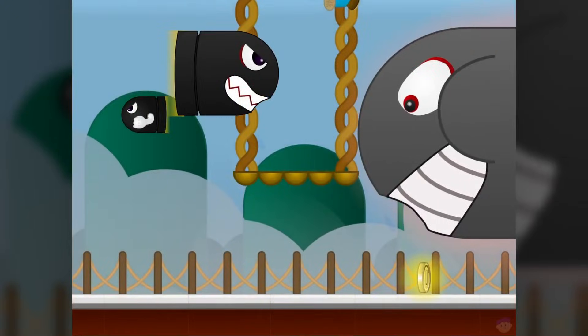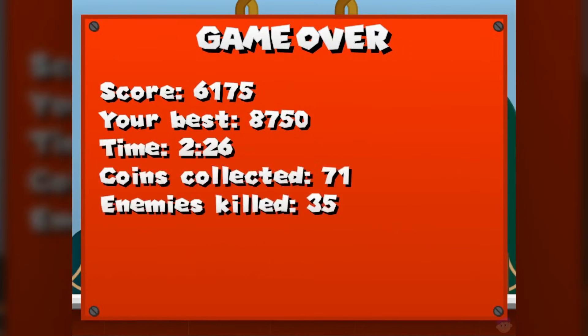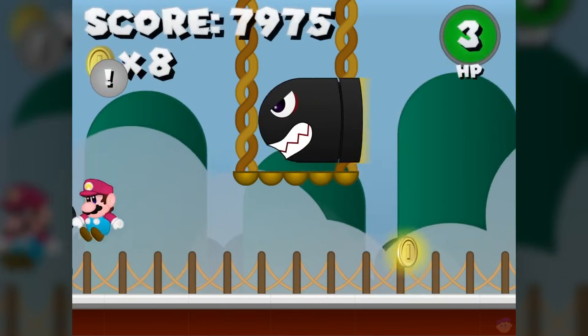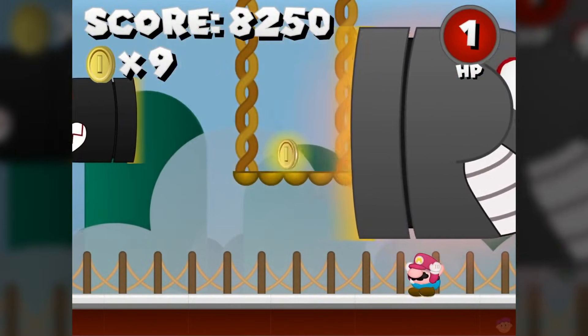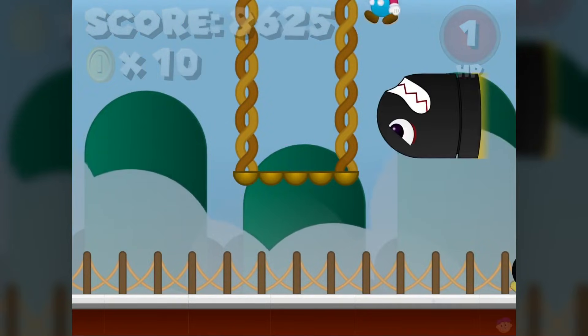Speaking of your health, once it inevitably runs out the game will end and display your score along with your personal best and various other stats. And that's Bullet Bill Barrage — it's nothing super complex, but it's a pure and simple fun game with a decent amount of polish. It's pretty satisfying with all the coin collecting, power-up gaining, and enemy stomping going on, especially when you manage to chain multiple bounces off enemies in a row.